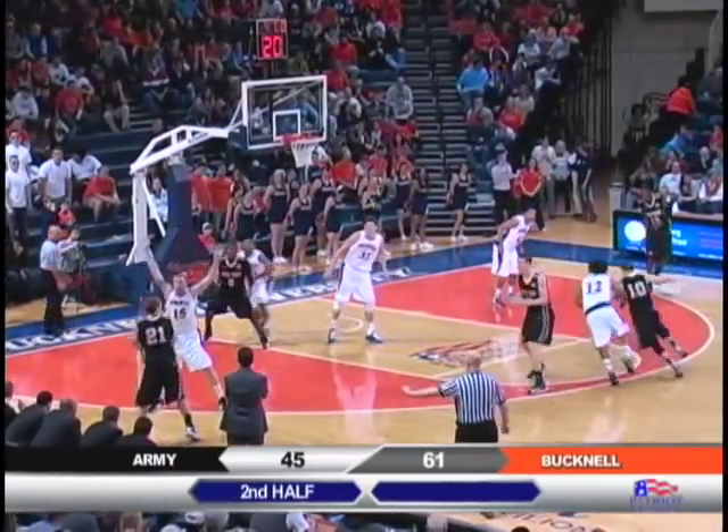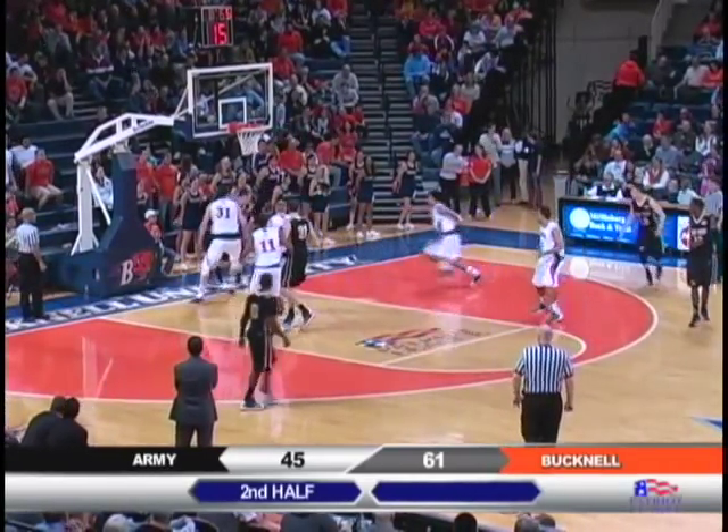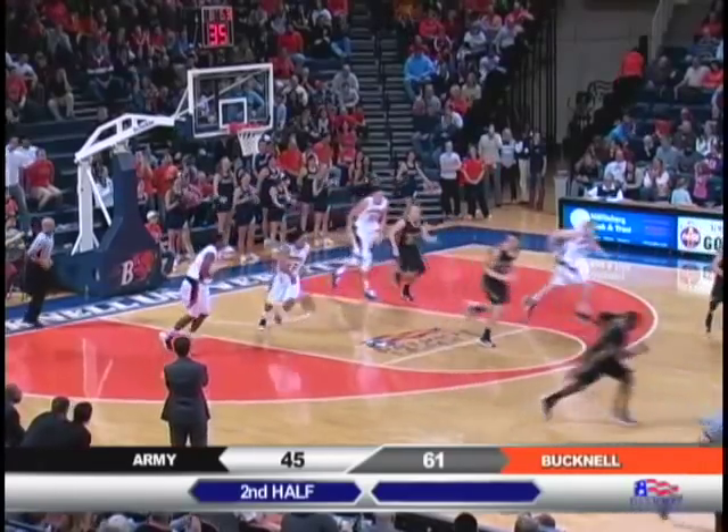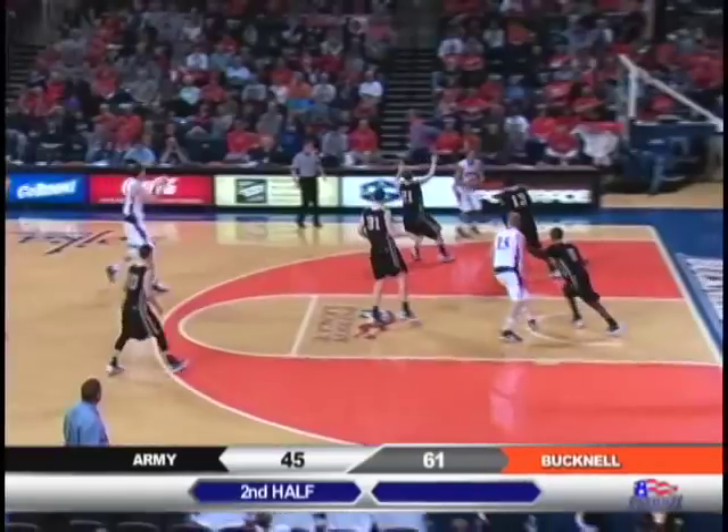Toth will get it to Army. Front court to Wilson, up top to Ferguson, hand it off to Kyle, he'll dribble in the lane again, challenging Muscala. This time he'll block it with the left hand, and Bucknell's Johnson will pick it up. That's what makes him such a great shot blocker — he has that left hand.